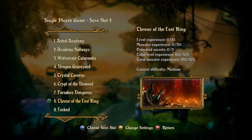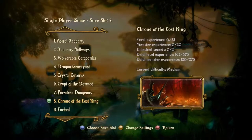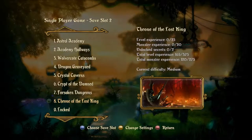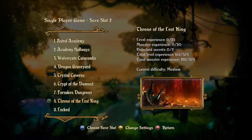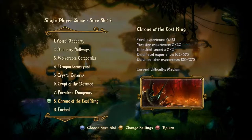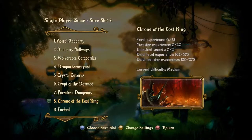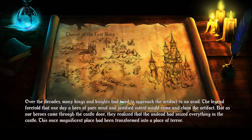We are once again at the level selection menu screen and we are now about to start level eight, Throne of the Lost King. As per usual we are going for all of the level experience, all of the monster experience, and both of the unlocked secrets, on the default difficulty which is medium. We have protected the castle and given strength to the king and his men, but the artifact was also protected by powerful giants, and only minds with pure thoughts will touch it. Over the decades, many kings and knights have tried to approach the artifact to no avail.